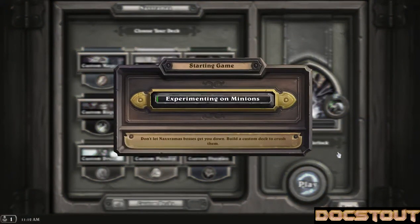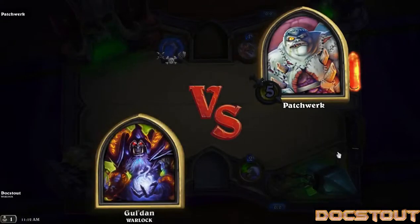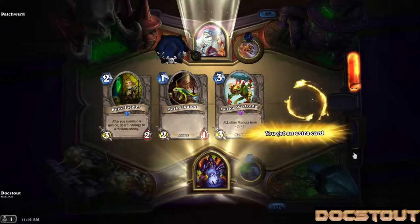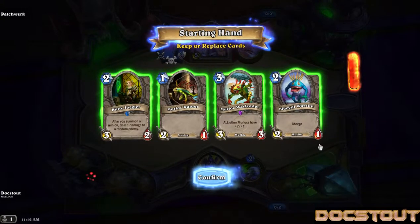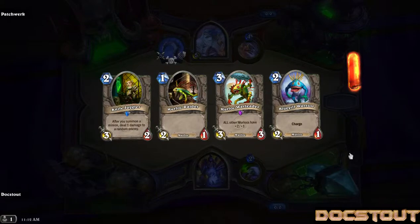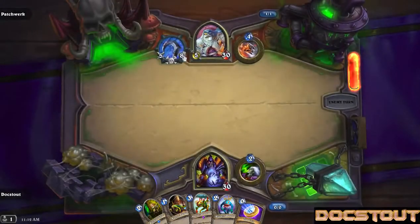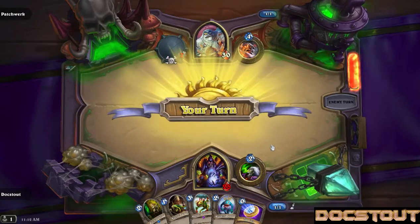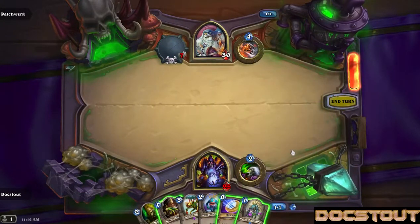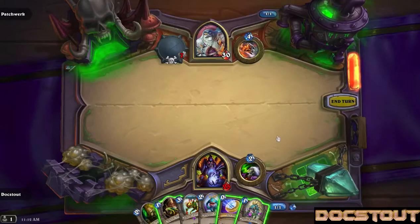I don't think it's his hero power we have to be concerned about — it's probably the cards in his deck. I'm gonna try and aggro him out as we do with everything. He does not start with five lives, he starts with five attack. And his weapon — he will always have his weapon. This looks like a fairly reasonable starting hand.